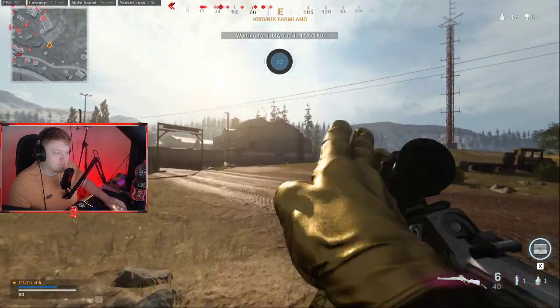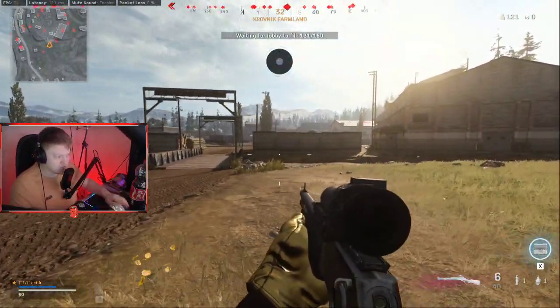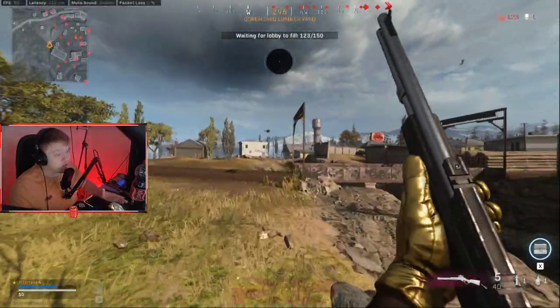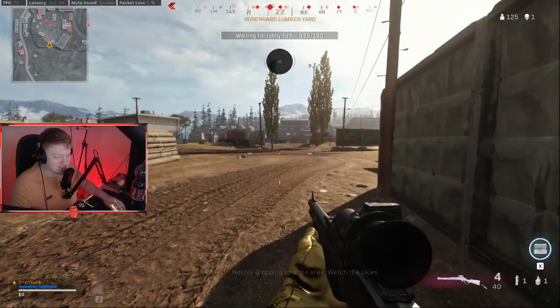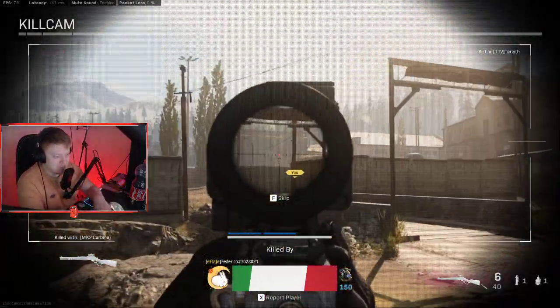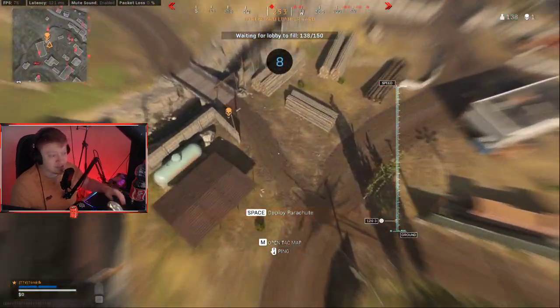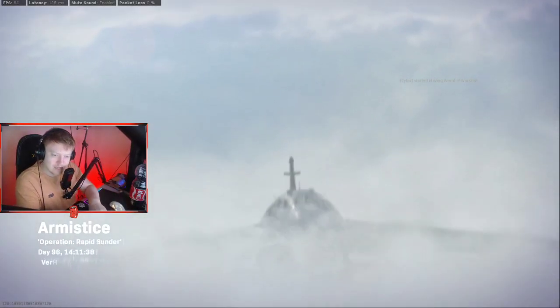The heavy shadow ban queue is for players where it takes those 15 to 20 minutes. In these matches, they feel mostly normal — sometimes there are some suspicious people doing weird stuff, but for the most part I'm playing well. So to summarize: if finding a match takes only 20 seconds, I think you're in the light shadow ban queue. If it takes 15 to 20 minutes, you're in the heavy shadow ban queue.